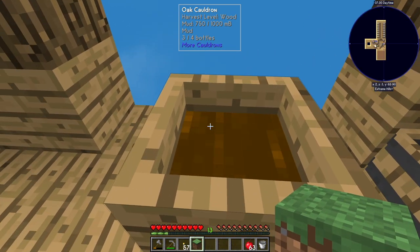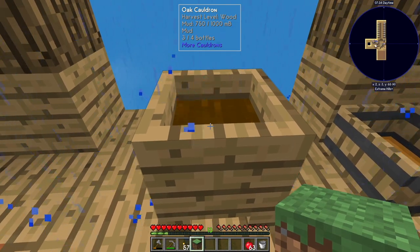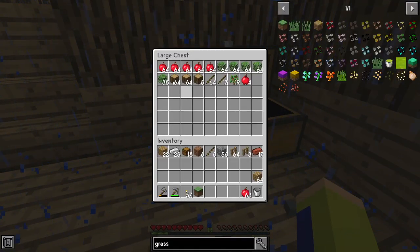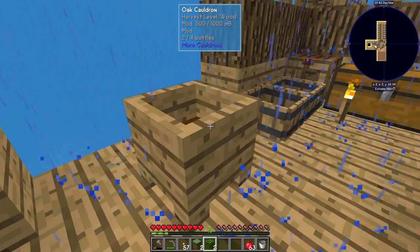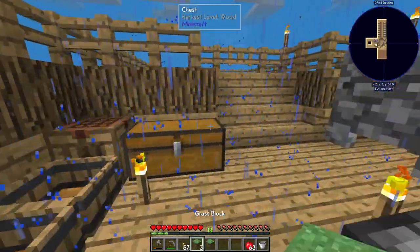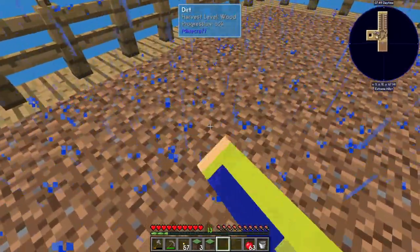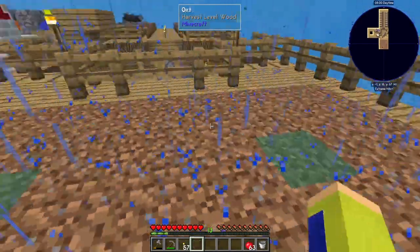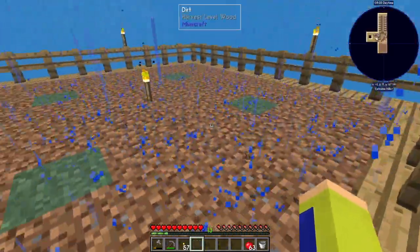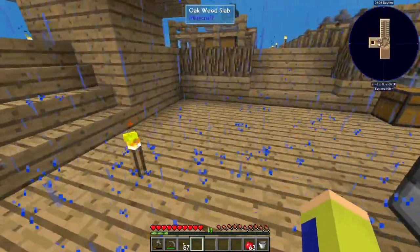There we go — a grass block — and that only used 250 mellow buckets, so we can do this three more times. I'll sleep away the night once I can. We got grass blocks, so I'm just gonna place these in the four corners — that's gonna help it grow a lot faster. That should allow us to start getting farm animals spawning there.